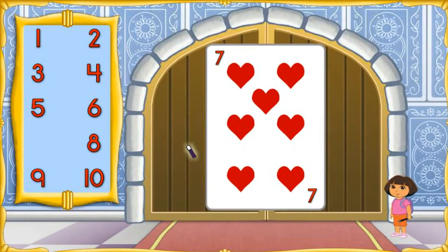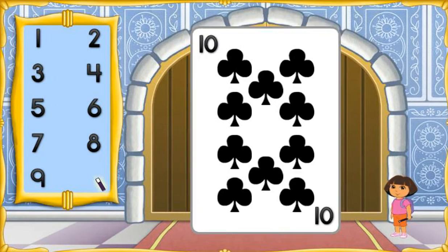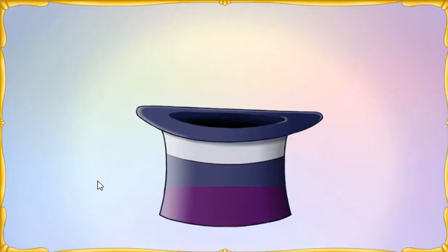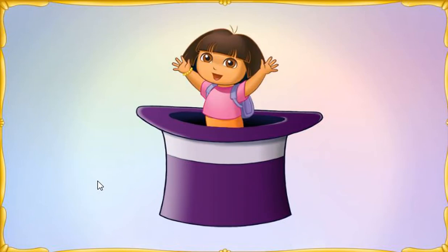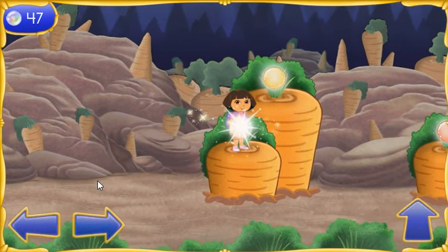One more to go. Ten, abracadabra. Excelente. We got the magic door to open. So where do we go next? Bunny Hill. Vamanos. We made it to Bunny Hill. We need to get through Bunny Hill so we can get the second wand piece.